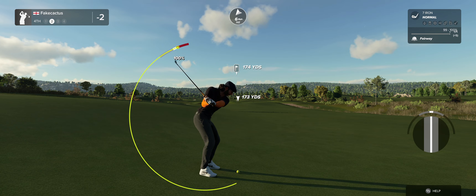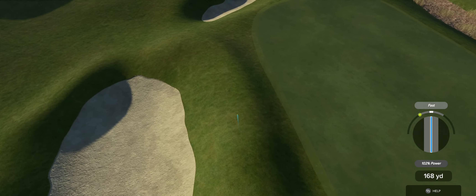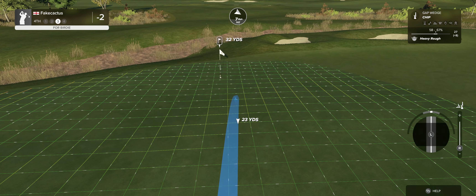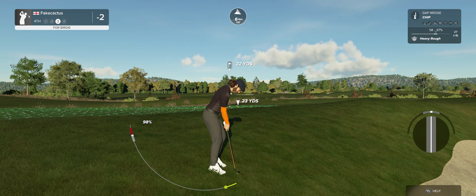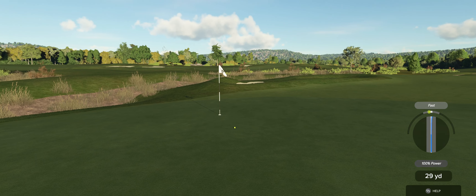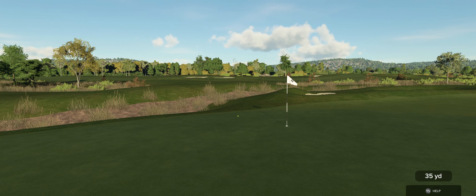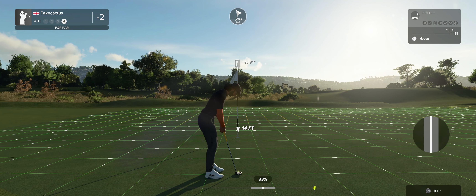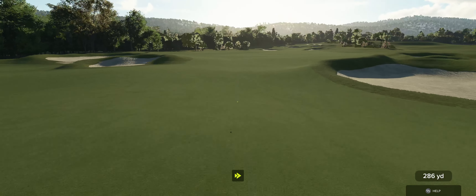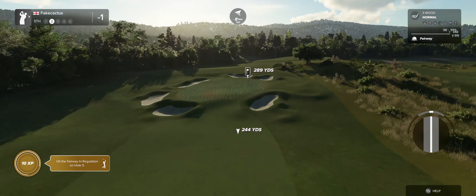All right, pop a nice one out in the fairway on this one. I think I'll take that tee shot — looks good. About 175 yards to go here. Left, heading left — missed the green on that one. Okay, third shot. And this will save your par — right by the hole. Let's tap this in and move to the next. That hole puts you up to one under.